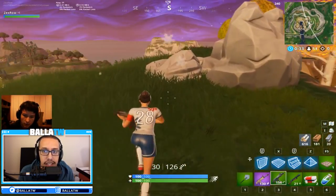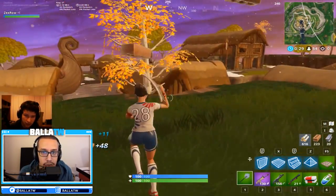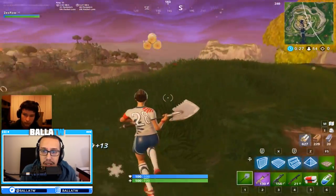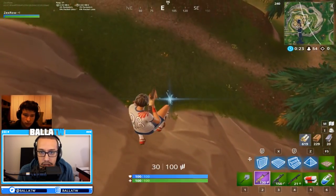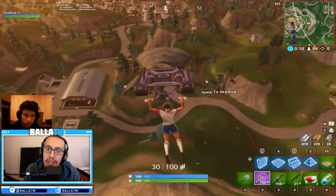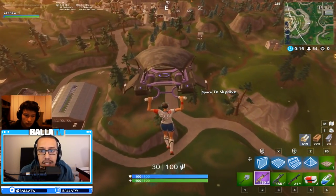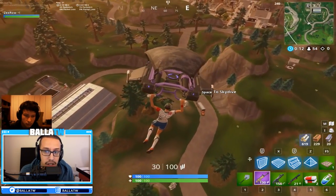He cleans out players there and is safe from third parties due to the altitude for some time. He loots it up as best as he can and gets a base of materials, farming up good materials like stone and trees but not the walls. Typically he has at least a decent loadout and somewhere between 600 to 800 mats. From here he uses the rifts to seek fights, sometimes over towards Snobby if he knows there are multiple players there who will end up engaging where he can third party.